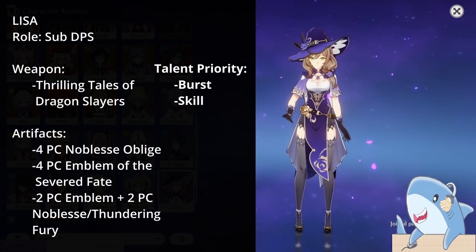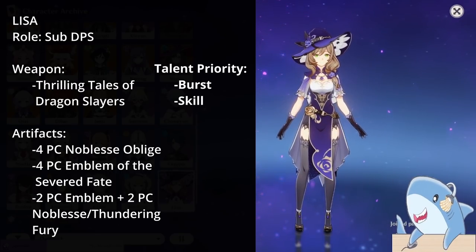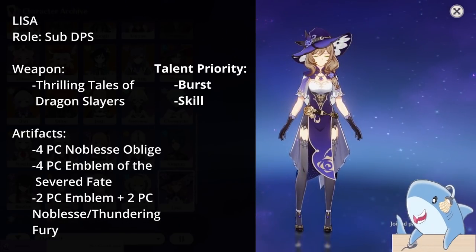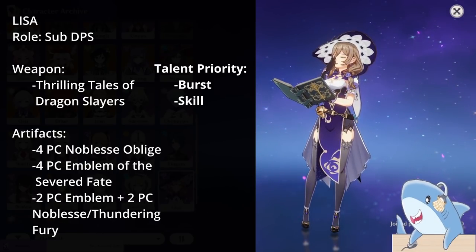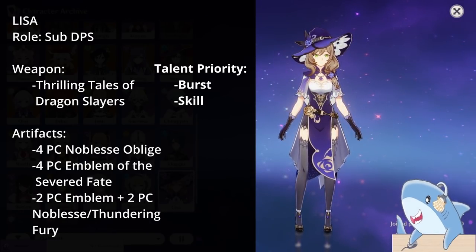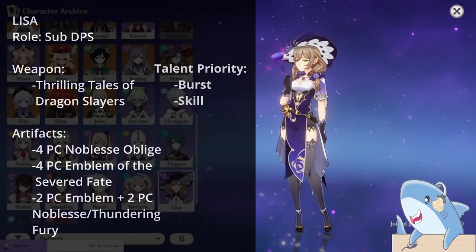Lisa. Lisa functions best as a sub-DPS; generally run her with Thrilling Tales of Dragonslayers to buff your teammates when you switch out of her. For talents, focus on Elemental Burst and then Elemental Skill; don't level auto-attacks. For artifact set, run 4-piece Emblem, 4-piece Noblesse Oblige, or 2-piece Thundering Fury with 2-piece Noblesse or 2-piece Emblem. She can utilize Crit Rate, Crit Damage, or Elemental Mastery fairly well. Headpiece: Crit Rate or Damage; Goblet: Electro Damage percent; Sands: Energy Recharge or Attack percent, whichever you need more.